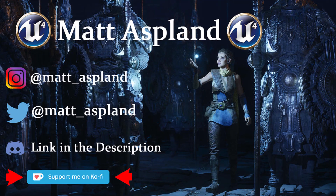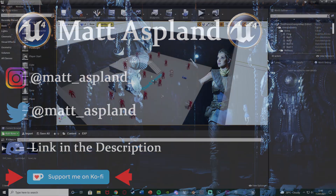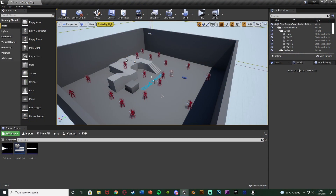Hey guys, welcome back to another Unreal Engine 4 tutorial. In today's video we're going to be going over a leveling up and EXP system. We're going to be gathering experience points from killing an enemy, and gaining enough will level us up. Each time we level up we're going to need more experience to get to the next level. Let me hit play and show you what we're going to make.